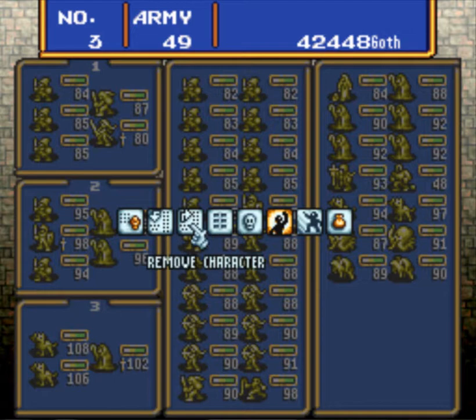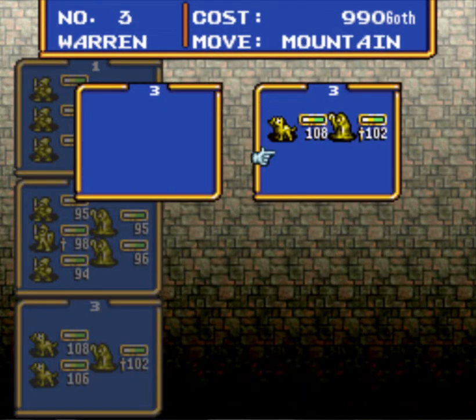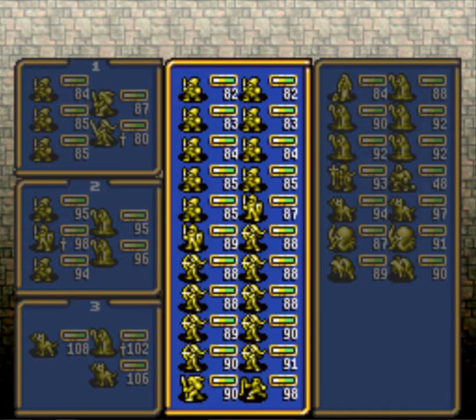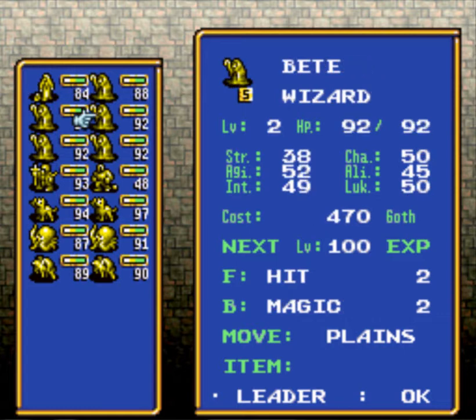Anyhow, with that done, I'm going to take them all apart except for Lanza's unit and Warren's unit. Warren's unit I'm going to reshape, and one Hellhound's going in the back row. I will get to that in a few minutes as to why. But in the meantime, let's put a unit together.